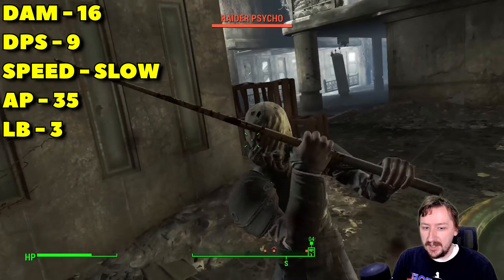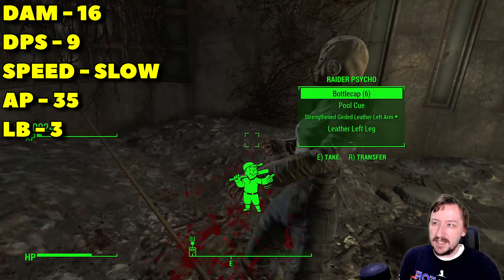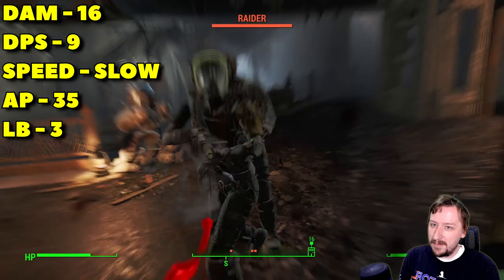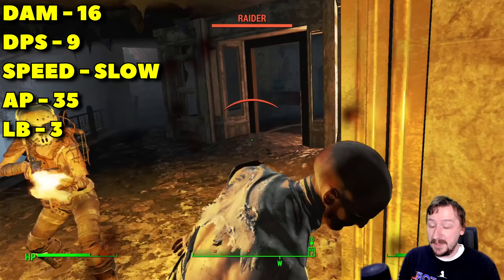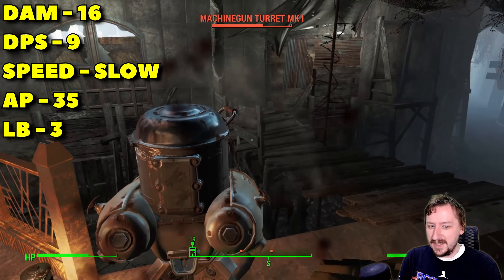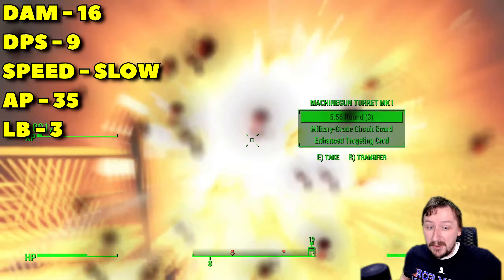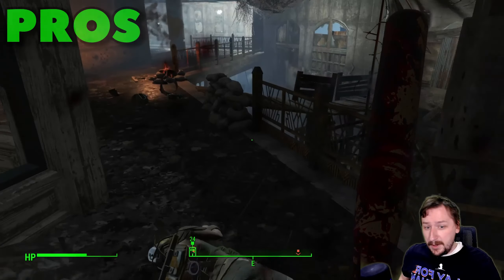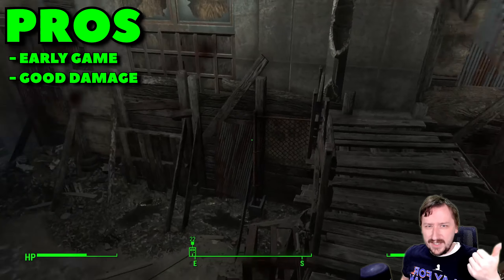The baseball bat technically comes in two flavors, since you have the regular baseball bat and you have the swatter. The swatter is just an upscaled version of the baseball bat. You can buy this in Diamond City. Baseball bats you can collect from just about anywhere. I'm not sure if you can actually get unique swatters as legendary drops — I know I've gotten unique legendary baseball bats — and I'm not sure if one just goes into the other or if they are technically considered two separate weapons.